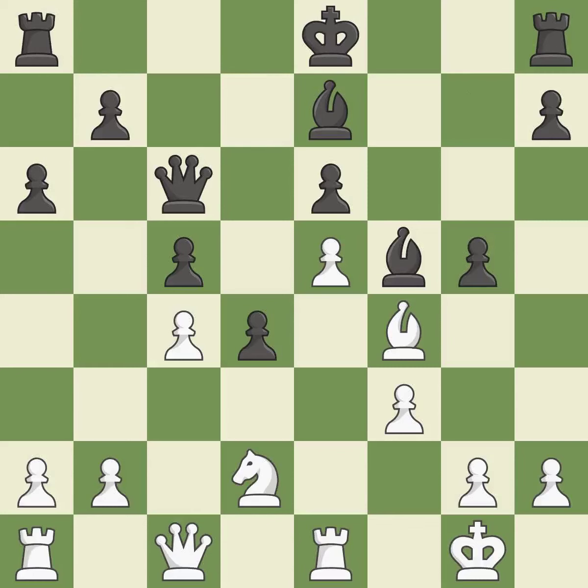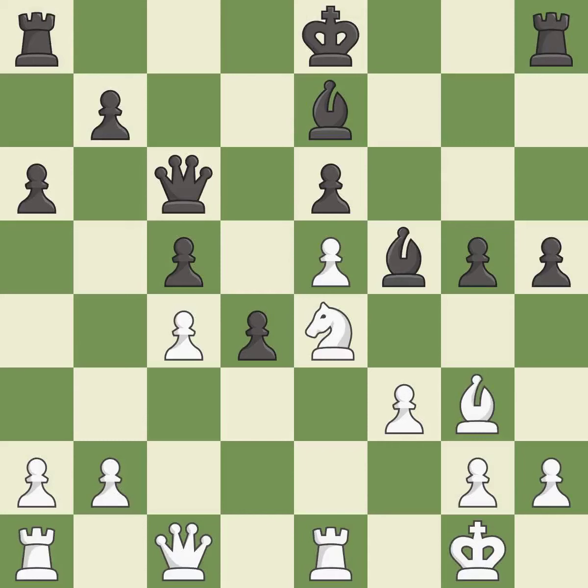The opposing bishop is kicked by a pawn and must now move or be captured. This is the only move that works — it is a great move. This moves the bishop to safety — it is best. A very strong play — it is excellent. This mobilizes the knight, allowing it to control more of the board. This threatens to take an outpost with the knight — it is best.